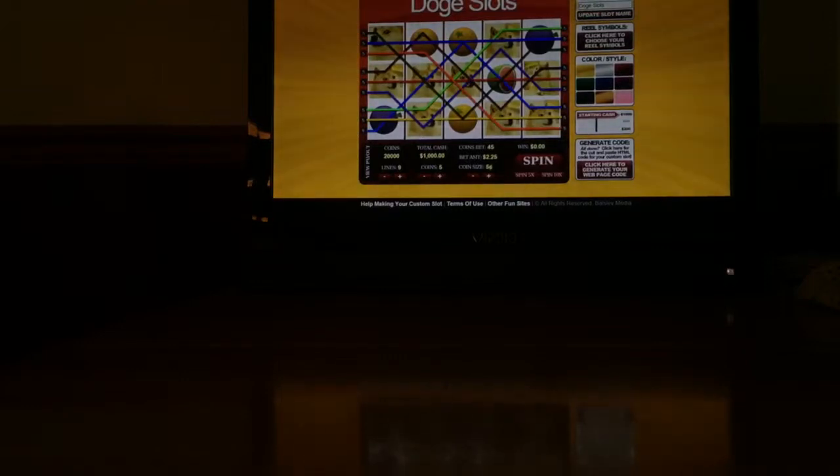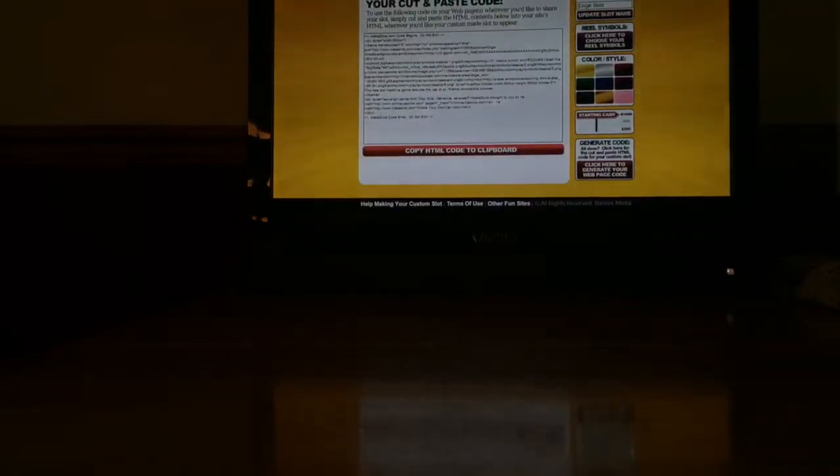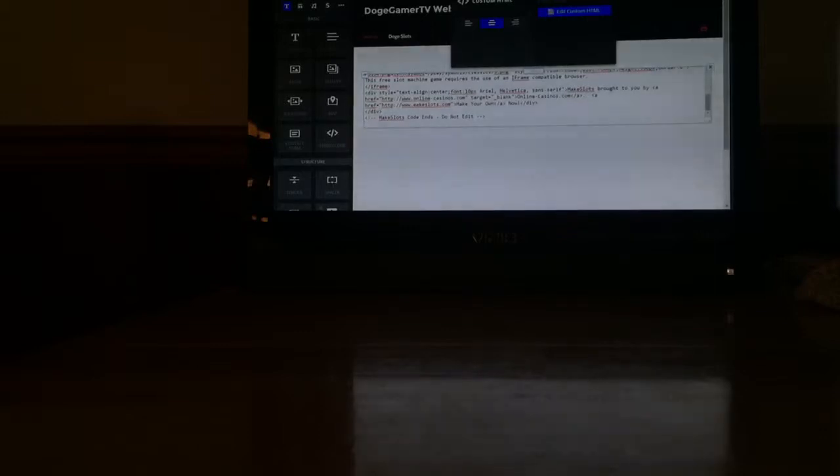So now the final thing is to generate the code. There we go — now copy the HTML code from the generator. Now it's time to go back to our website. All right, so we're back in the website. Now it's time to show you how to get started — first off we're going to get an embed code. Drag that element to the page. We're going to put it in the middle. I'm going to copy and edit the HTML — paste it in.